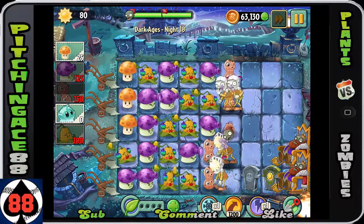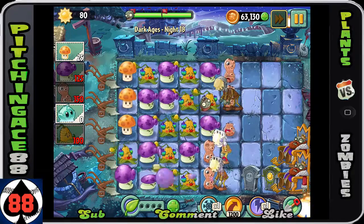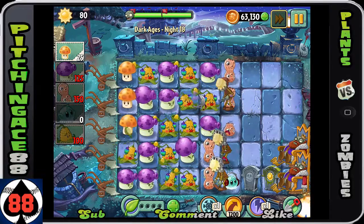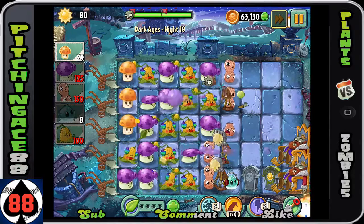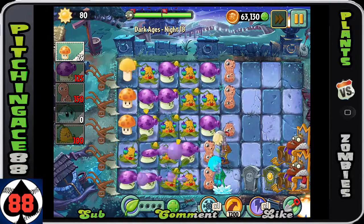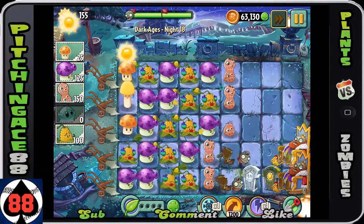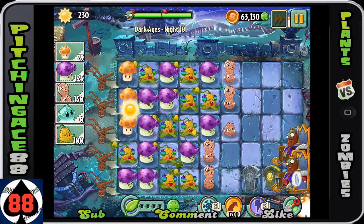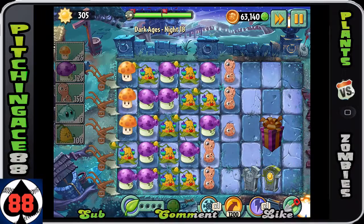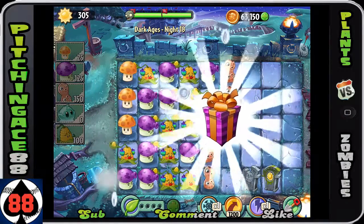I use the sun shroom in the top row basically just to slow guys down a little bit and get all four of my plants available. We're going to be able to take all those guys out. Once you take out all the zombies, the zombie kings will disappear — they basically die; you don't actually have to take them out directly, similar to the cannon zombies in Pirate Seas. And that is Night 18 — very difficult. Hopefully this helps you guys through it.